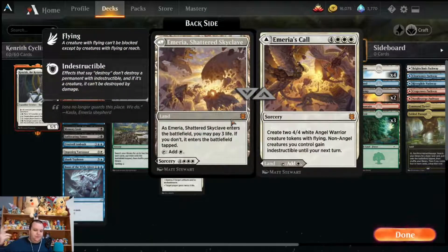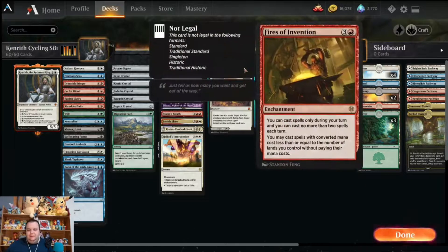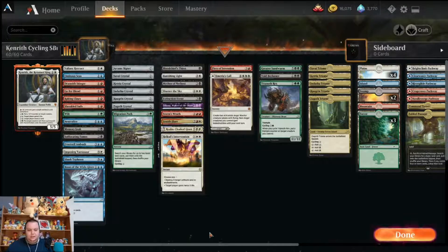Emeria's Call — I just wanted to play it. You get two 4/4 white angel warrior creature tokens with flying, and non-angel creatures you control gain indestructible until your next turn. Fires of Invention, if you've played against Kenrith in Brawl before, you probably run this card. The ability to play things for free — mind you, it's only on your turn and you can cast no more than two spells each turn — but being able to use Kenrith's abilities and all the cycling to draw into what we want is great. You may cast spells with converted mana cost less than or equal to the number of lands you control without paying their mana cost. With four lands in play we can cast a large majority of our deck.